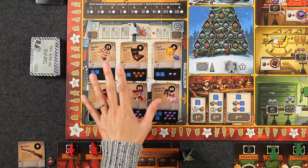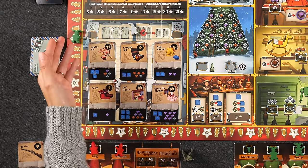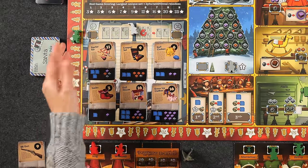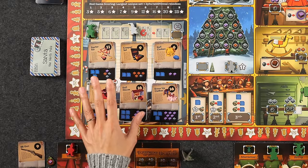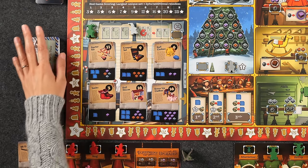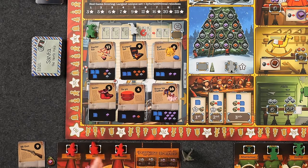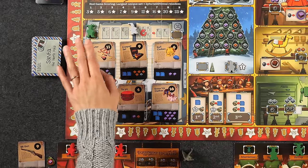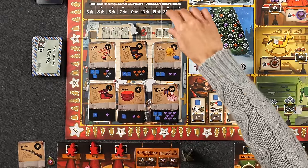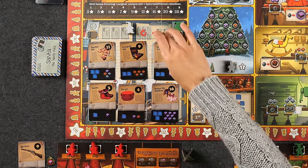Moving on, we have the mail room. Once you've built your toys you'll want to take more toy plans. Going to the nice list spot allows you to take three toys from the mail room. Each time you take a toy, you can choose between one of the six face-up cards or the top of the deck, and each time you take one it gets refilled immediately, so you always have a choice of essentially seven. You can only have at most five unfinished toys face up in front of you. The other spot — the naughty list — first flushes all face-up cards, discards them, reveals a new set of six, but then you can only take two toys instead of three.